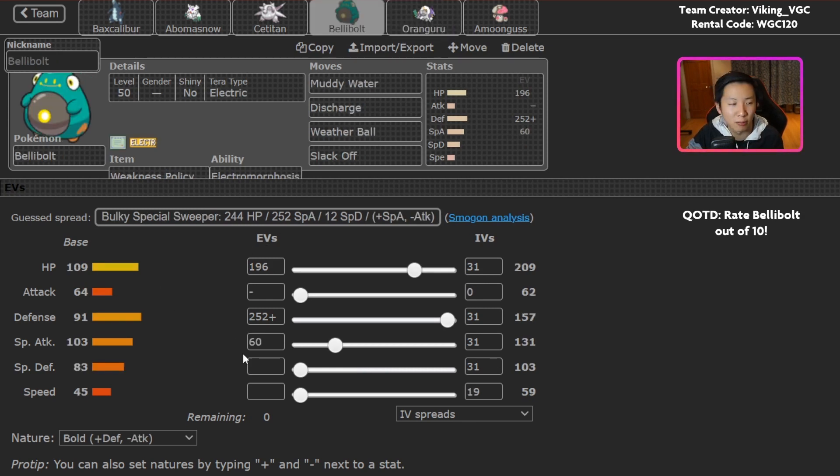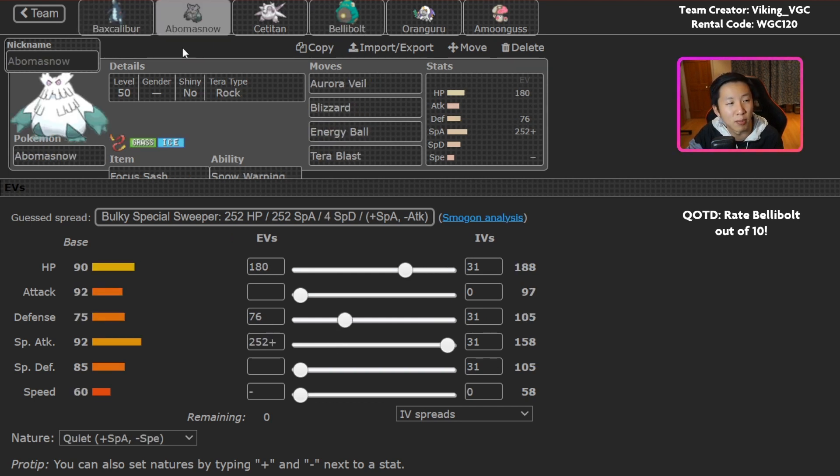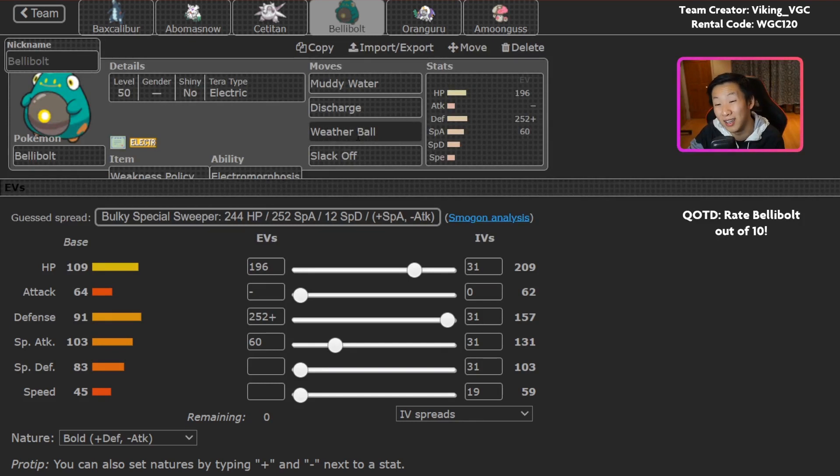Bellybolt is really bulky here. The base special attack isn't that amazing anyway, so the idea is you can at least sustain for a lot longer and slowly chip away at your opponent with Discharge, especially when you get the Weakness Policy combination off. With this amount of bulk, you survive a lot of common physical attacks in the format, and you also have Slack Off for sustain, so it can stick around on the field for a really long time. Bellybolt also has Weather Ball — so you can set up Abomasnow, bring in Snow, and Weather Ball turns into an Ice-type attack, which is really valuable into things like Garchomp. You also have Muddy Water to hit Ground-type Pokemon.